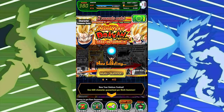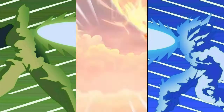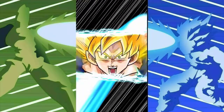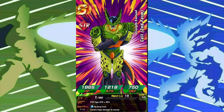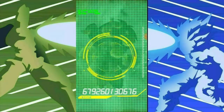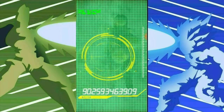Just because units are guaranteed doesn't mean you can't get anything else on the banner, which is pretty cool. I could get extra stuff on these as well, and these combinations don't really matter so much. I kind of want three or more SSRs though, because it would be cool to get some extra stuff. But either way, this banner is still a lot of value even without extra pulls because of the guarantees for these units.